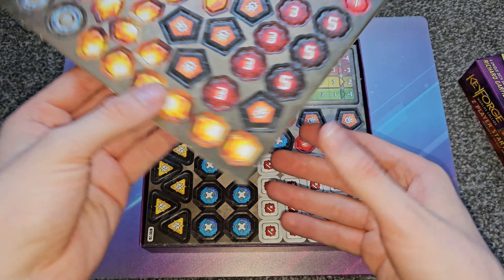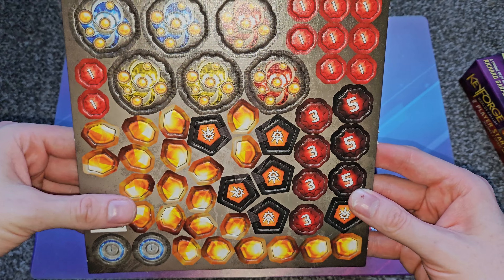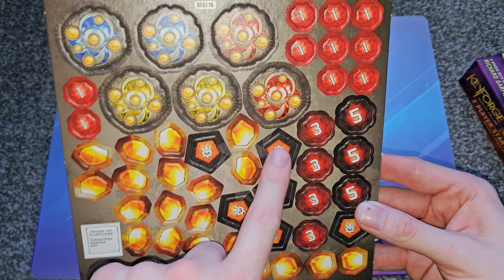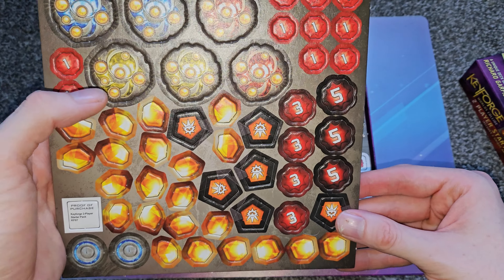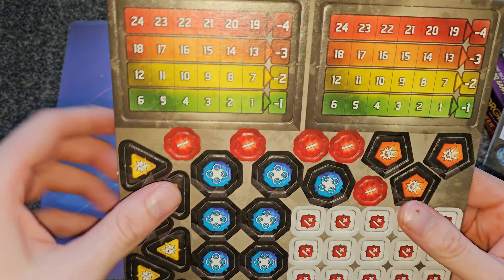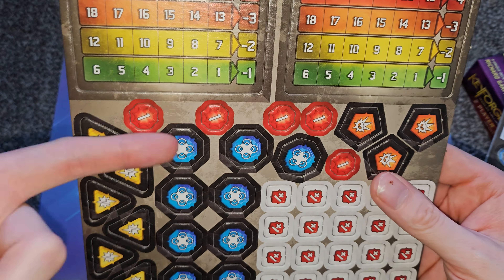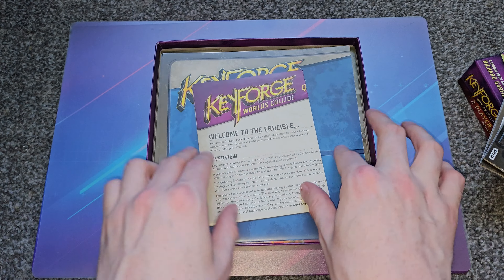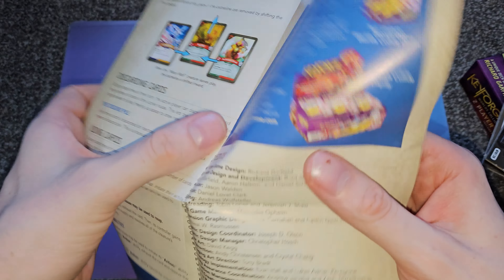So we have lots of tokens. These are the keys — each player gets three keys, and the aim is to forge all three to win. We have damage tokens, amber tokens for currency, and rage tokens which effectively make monsters unable to do anything except attack. Very nice, thick card stock — we do love card stock. These are the chain trackers. We also have ward tokens making monsters immune for a certain amount of time, and stun tokens making them useless for a turn.